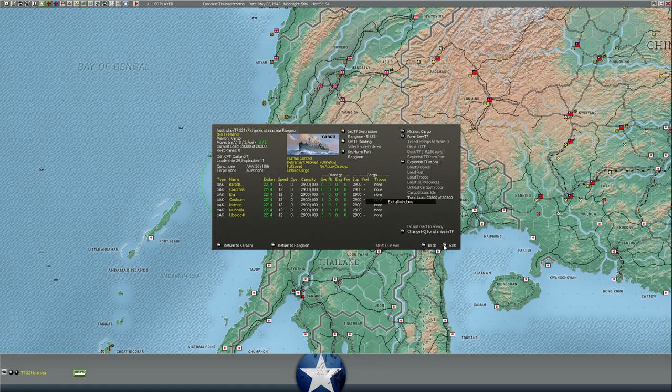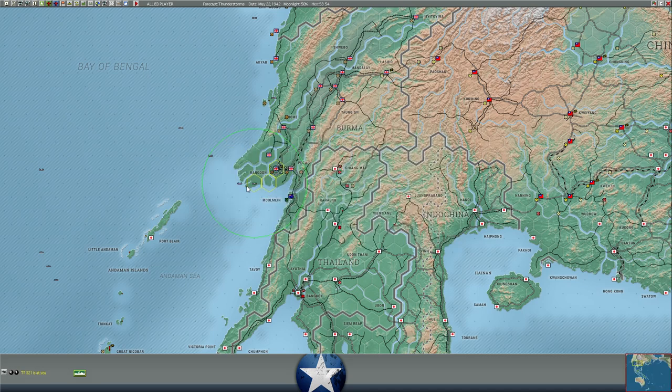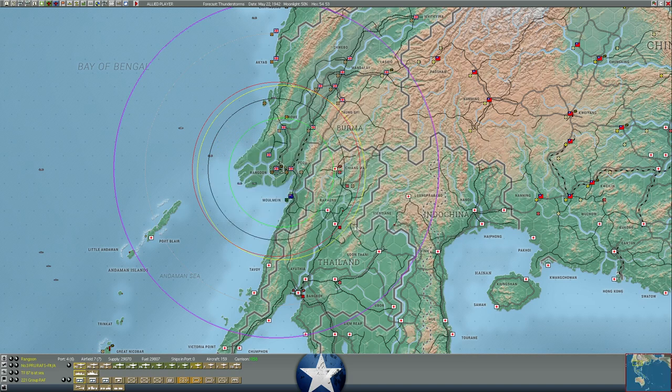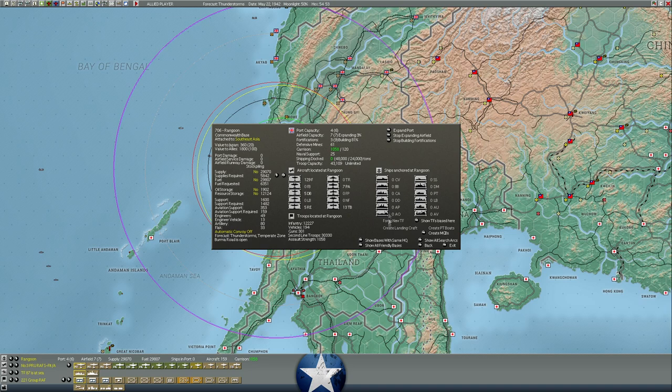We might have lost a cargo ship with supplies — I think we did lose one that was torpedoed, because these cargo ships all have a capacity of 2,900, and the convoy coming in had 23,000 and now it's 20,000, so we did lose some cargo off Rangoon. Looks like it was incoming supplies from Calcutta. We've got about 20,000 supplies on their way into Rangoon, which currently has 29,000.